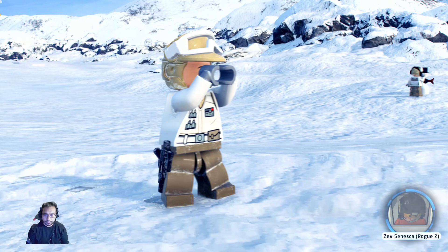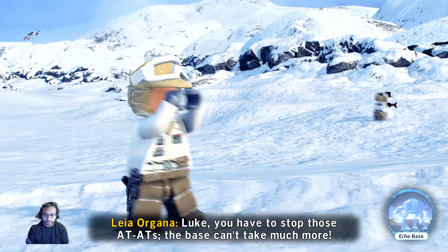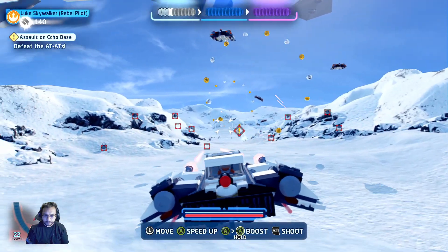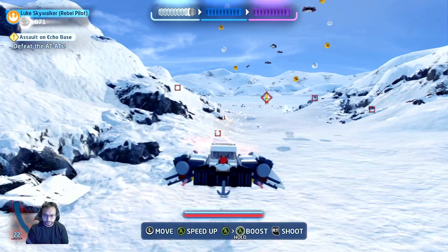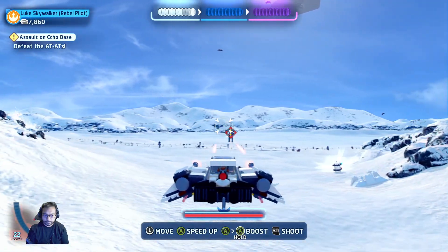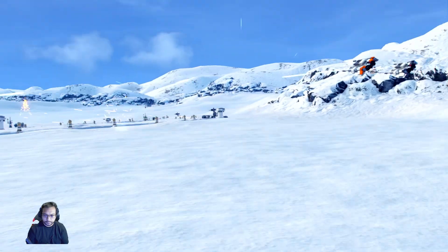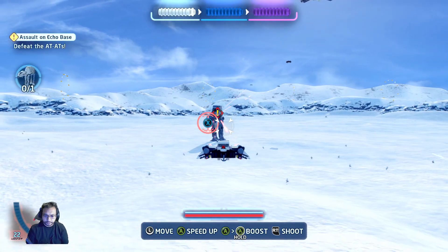In-game: great work Rogue Squadron, you have to stop those AT-ATs — the base can't take much more force. Don't worry 3PO, we'll handle these. Looks like I'm gonna let me grapple.